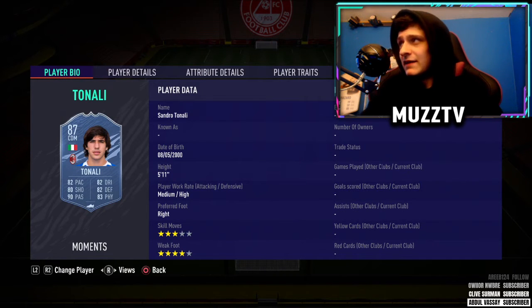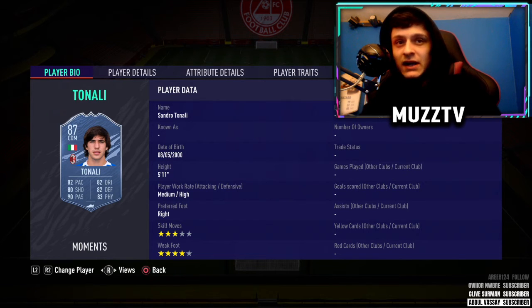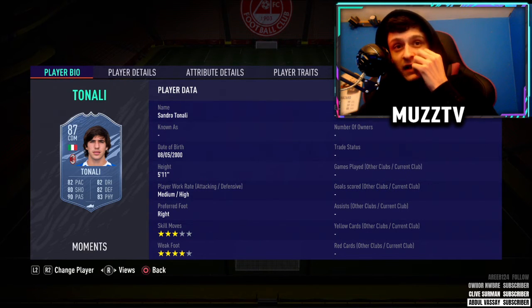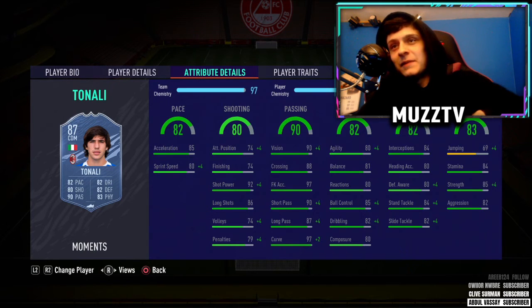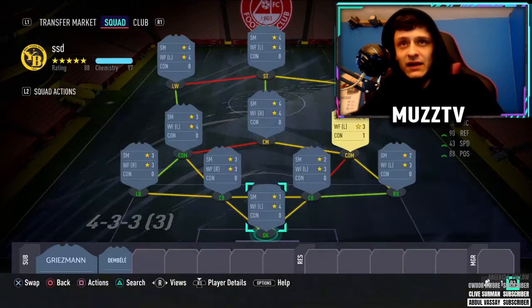Into the next CDM, we've got the beast himself — Tonali. Get him unlocked if you haven't already. Do let me know how good he is; I'm going to unlock him tonight probably. His card on paper looks very nice — four star, four star, medium-high work rates. I'd definitely put a Shadow on him as well to get the pace up and get the defending stats up, and you've got a great card there. So that is the next CDM.